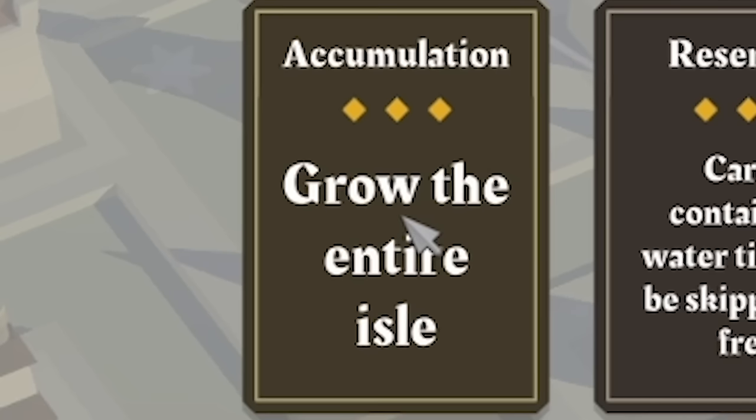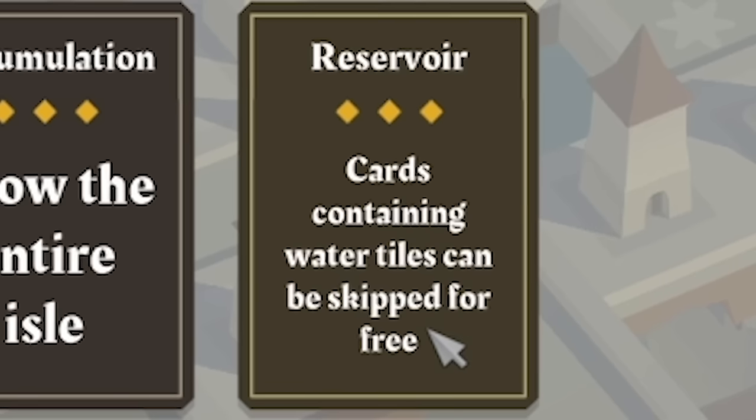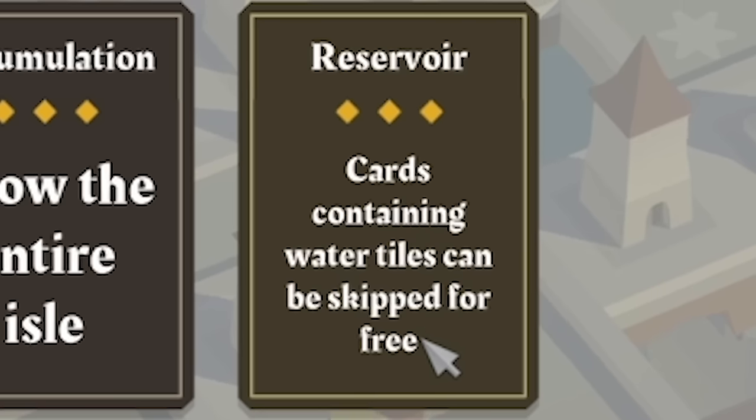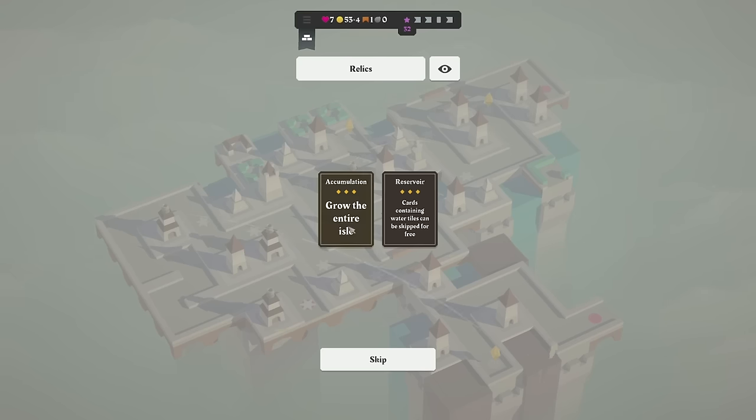So which one do we pick? Grow the entire aisle — that would be good, save some bridges — or cards containing water tiles can be skipped for free. I might grow the aisle just to save on the bridges. I don't really know how this works — I don't know if it's going to grow every direction or what's going to happen. But only one way to find out.